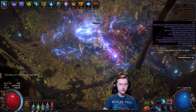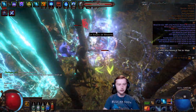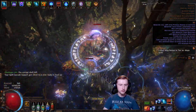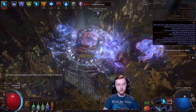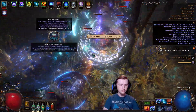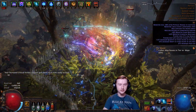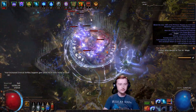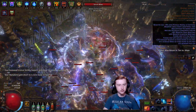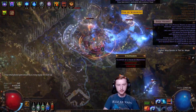Typical cyclone triggering build — running Mana Bond and Shock Nova and Arc in the cast on crit. As you can see, the clear is reasonably smooth. We have good enough damage that the clear feels alright. We're level 77, this is a T15 map with some juice on it, full atlas tree and all that. This is the end of the league — I'm still leveling gems, half of them are like level 12. Things are still going pretty good.